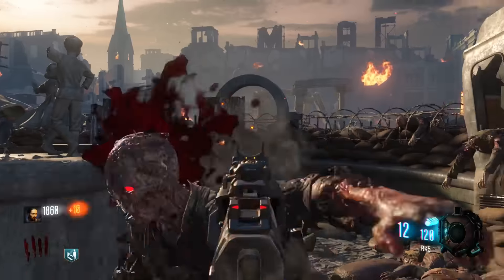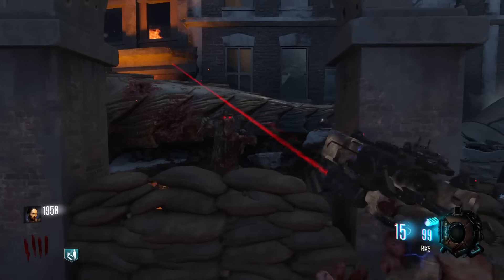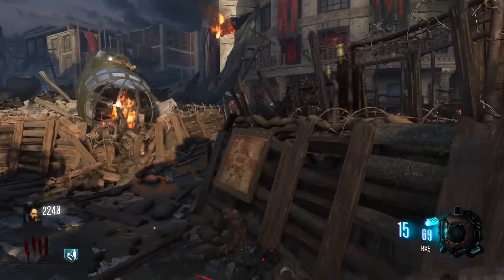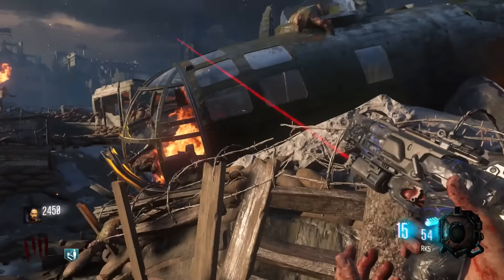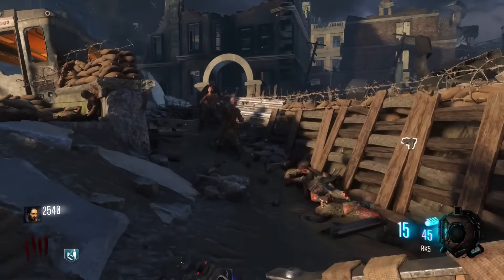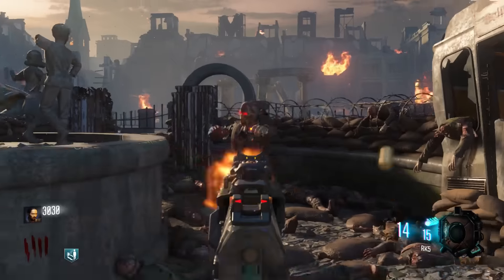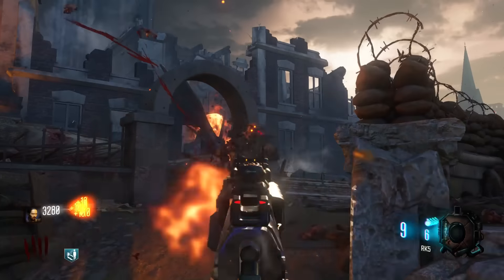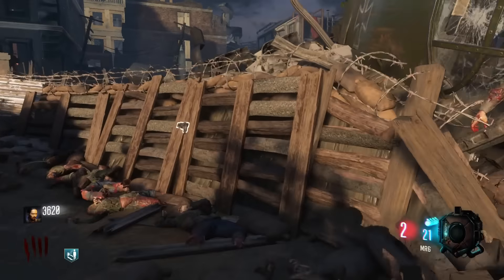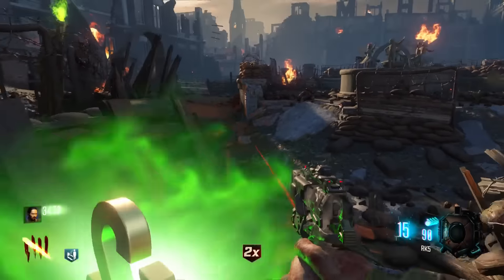So let's talk about surviving these five rounds in under five minutes. My strategy for this specific challenge: the other ones are a lot harder, but for this one it's pretty simple. Stay in the starting room the entire time, buy the RK5 off the wall like I did here, and just run around and try to kill zombies as fast as you can. I really wouldn't waste any gobble gums on this one because it's doable in the starting room with just the RK5 — just buy it and you're good to go.